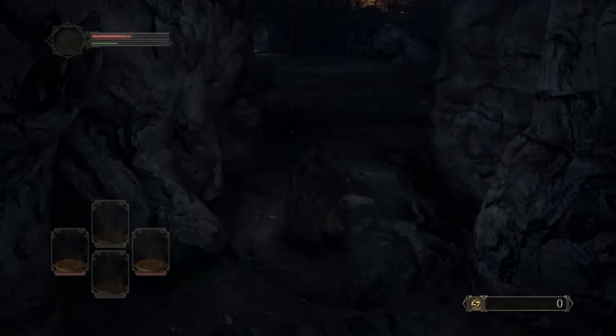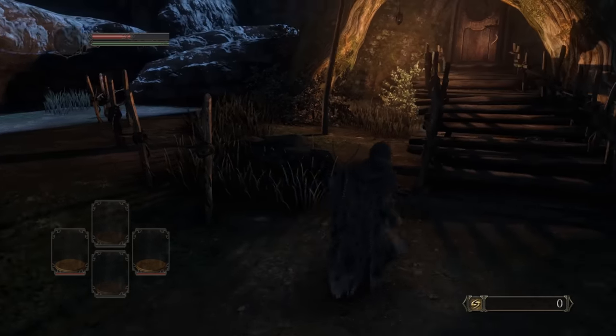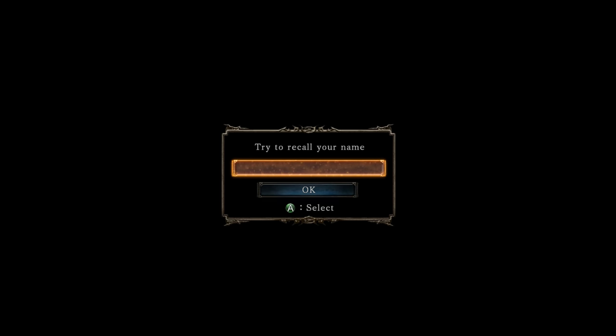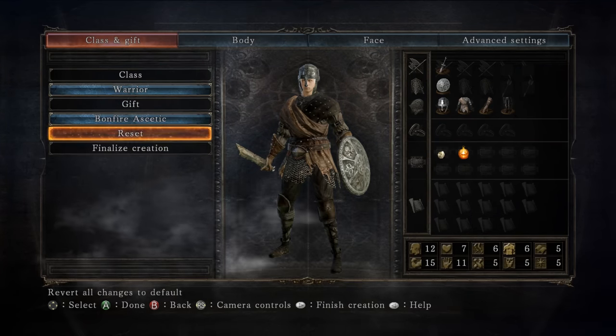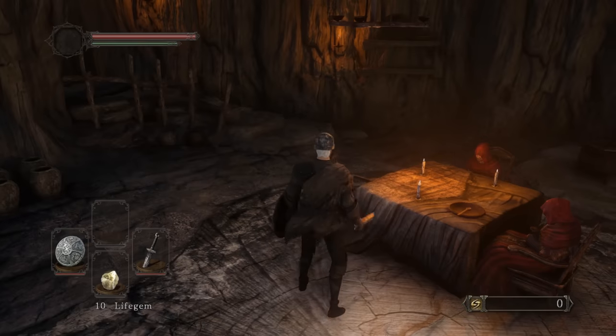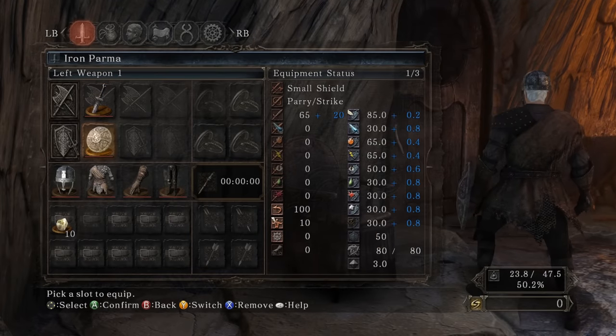Hey, what's up boys, welcome back to another video. Hope you guys are having a great day or night. Today I'm getting into the Vanquisher Seals. I'm pulling up as my boy Carl, we gotta throw these hands. I'm gonna start off as a Warrior, and the aesthetic is initially important because I'm gonna want a lot of strength and dexterity.